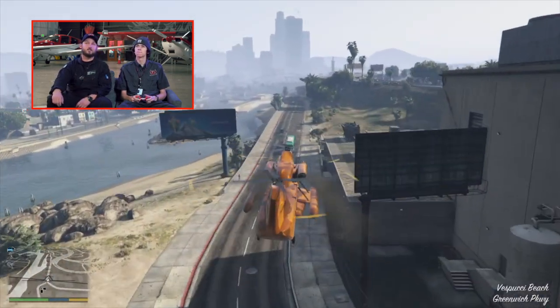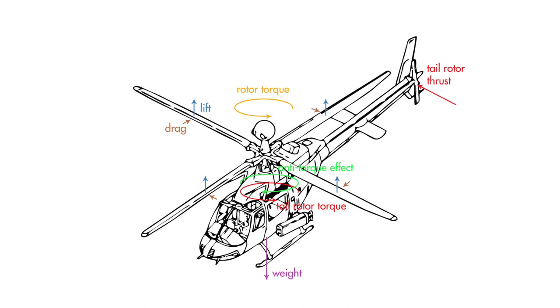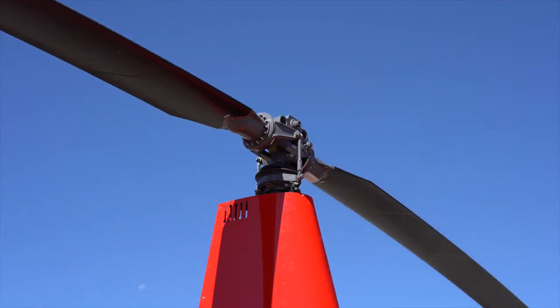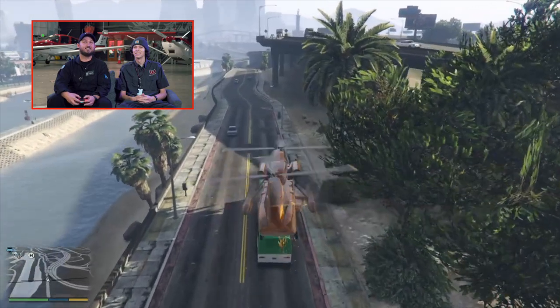Correct — the torque effect is canceled. When you have an engine inside the helicopter, the torque effect is the power provided up to the main rotor. Since that main rotor is spinning, the fuselage is going to want to rotate in the opposite direction. So you typically have a tail rotor providing anti-torque on the back end of the helicopter. If the fuselage wants to go to the right, the anti-torque goes to the opposite direction to keep you nice and straight. But with dual rotors like that, you spin them in opposite directions and it cancels out the torque. Let's watch that telephone pole.